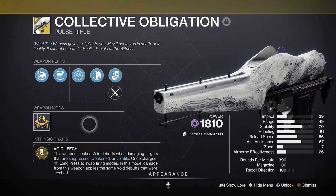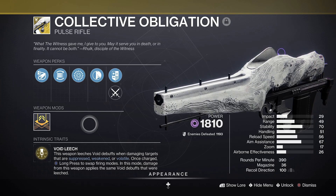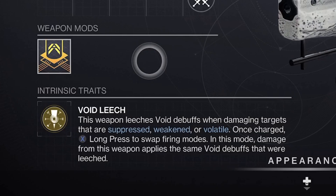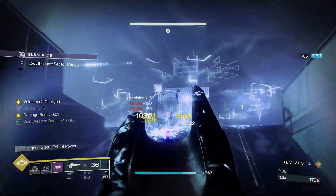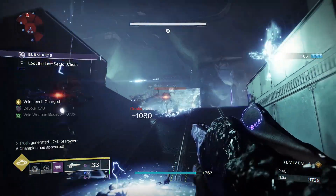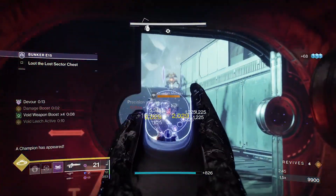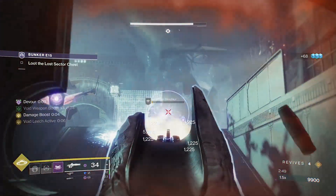Collective Obligation laughs in the face of that opportune moment and is the perfect exotic to pair with this incredible void build. Void Leech will suck the void debuffs from your enemies and allow you to spread them around whenever you wish. Hold reload to activate Void Leech, which will then apply the stored debuffs to any target you hit whilst the perk is active — and you'll also get a 20% damage boost that stacks with everything already mentioned.